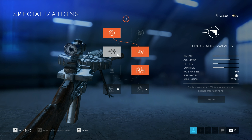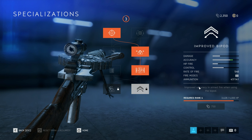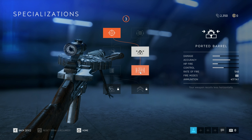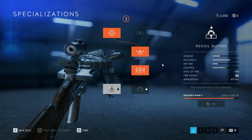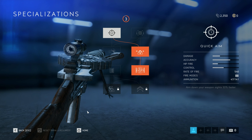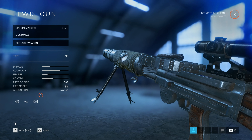Slings and Swivel is useful just in case you hear someone nearby and need to switch to your secondary quickly. Improved bipod helps at further ranges. For more mobile players, I'd suggest Quick Aim, aim boost, and recoil buffer so you have as little recoil as possible, and Quick Aim so you can aim much faster while standing.